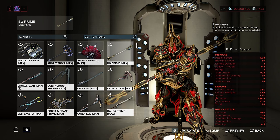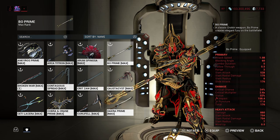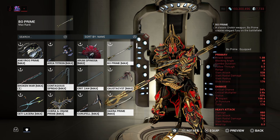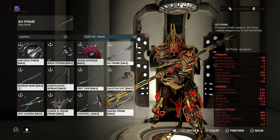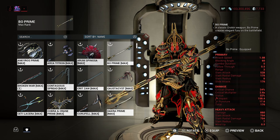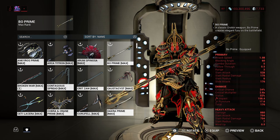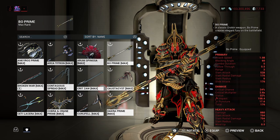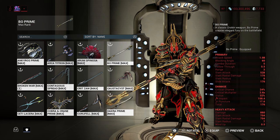Looking at the Bo Prime stats: 24% critical chance, 2.6x crit multiplier, 32% status chance, 158.4 impact, 17.6 puncture, total of 176 damage, and attack speed of 1.08. Everything's pretty cool about this weapon now with these really good stats. Before the Bo Prime didn't have any of these stats — they gave it a boost of stats due to an update, probably around update 24 or 25.